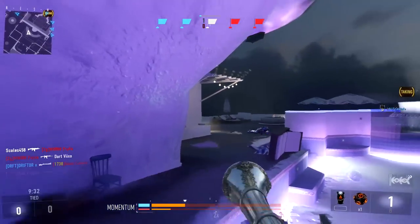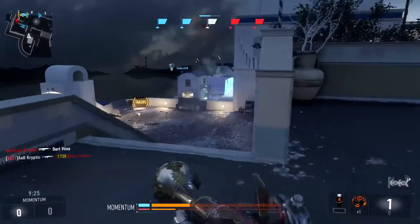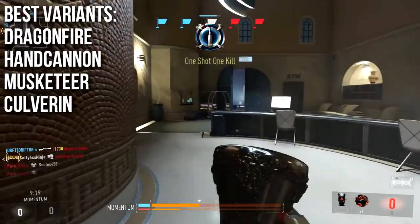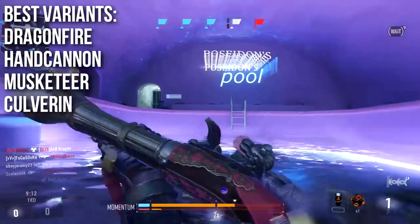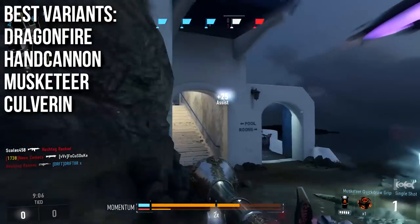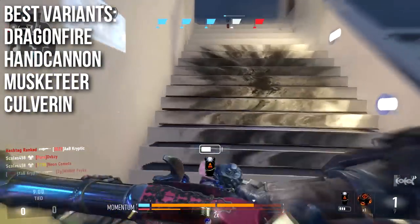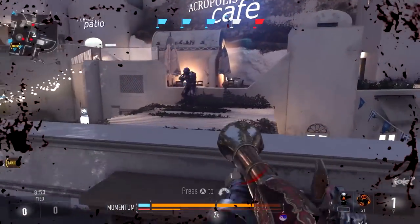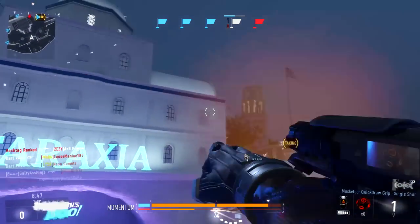Now for the variants. The best variant overall is the Dragon Fire — it has two extra pellets, increasing damage by roughly 11–15%, with no major penalties except a slightly slower sprint-out time. It's an almost purely bonus variant and very fun to use. The Hand Cannon is another good variant: even though it has fewer pellets and less damage, it has significantly tighter hip fire spread, which more than makes up for the pellet loss.